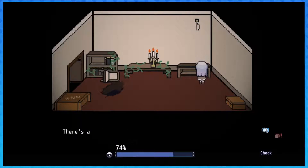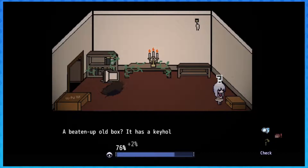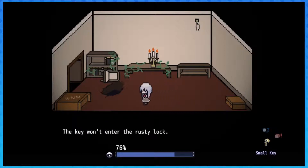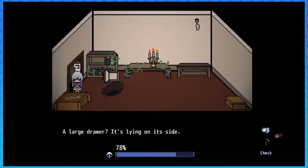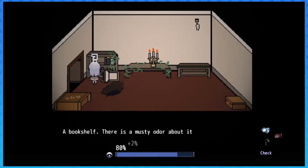There's a small key here - pick it up. Found a small key. I have a beaten-up old box; it has a hole for a key. A key won't enter the rusty lock. A large drawer - it's lying on the side. W and W. Bookshelf - there is a musty odor about it.